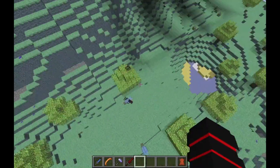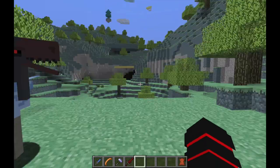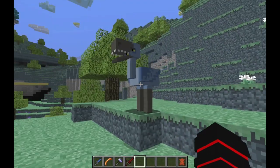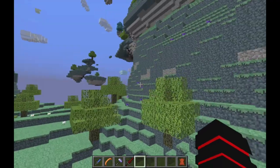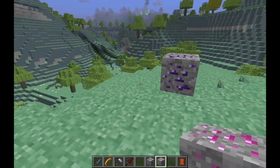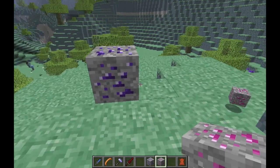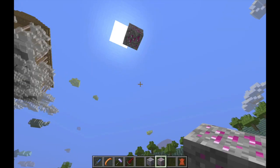Here are some of the interesting creatures on the map — pretty terrifying. These guys shoot poison at you. I definitely wanted to quickly show you the ores you can get in this game. This right here is like your iron, and this is your diamond.